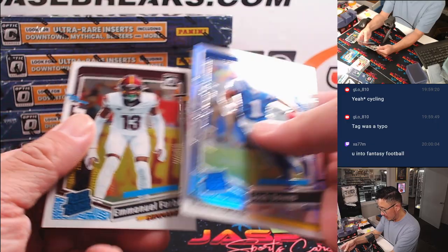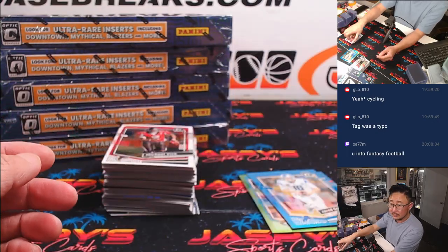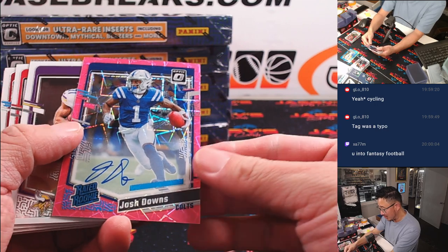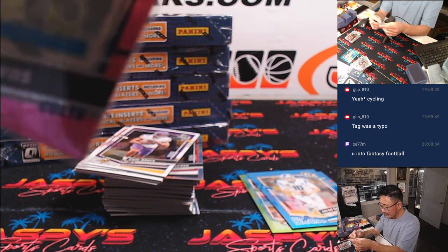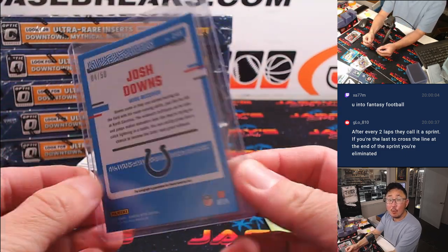Josh Downs, rated rookie hollow for the Colts. We've got a Josh Downs pink velocity autograph — that's our first auto, one auto a box. That'll be for Douglas and the Colts, four out of 50.